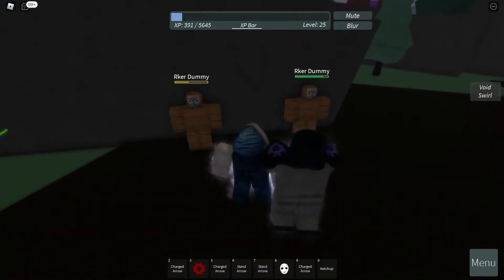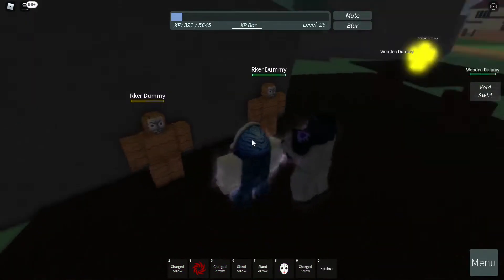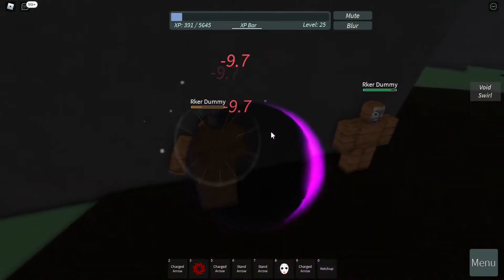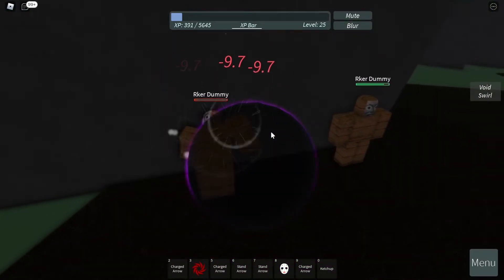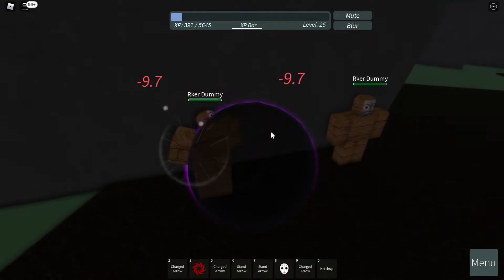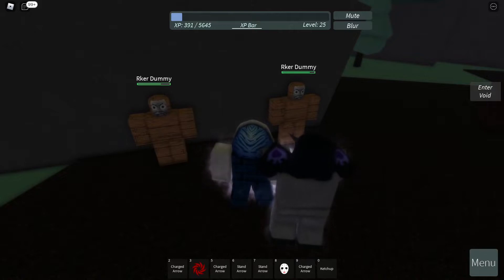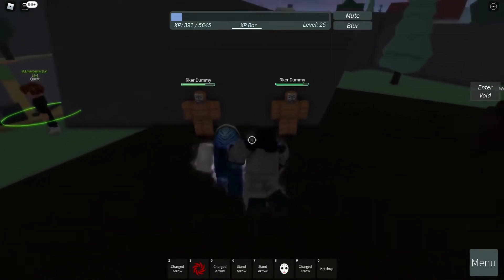Void Roll deals 29.3 damage. Next is Enter Void — click Z — and you are inside the circle. In the circle you're pretty much invincible; people will not be able to deal damage towards you, but you can deal damage towards them, and that damage is 9.7.